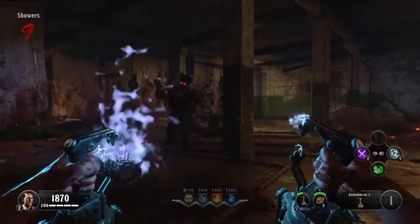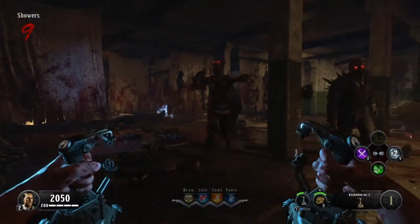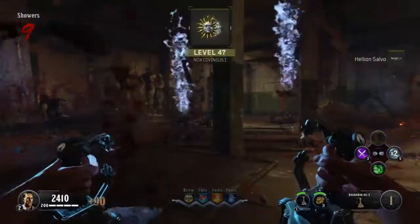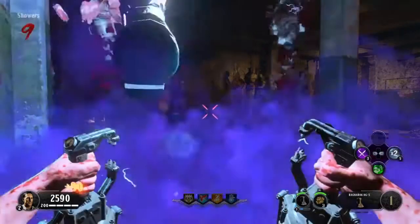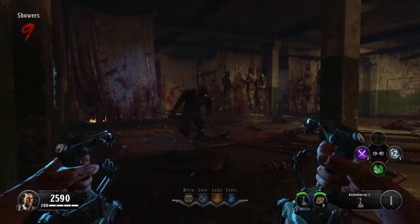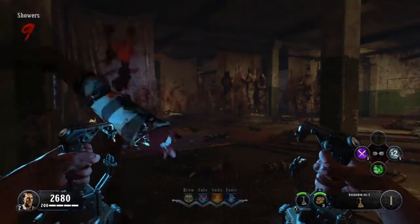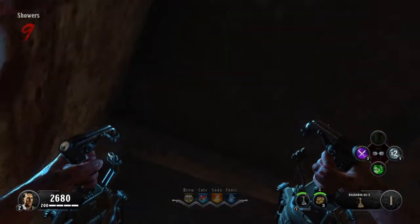Once you're down here, wait for your DG5 to charge up to 100%. Once it reaches 100%, you'll be able to start slamming again. Then go back on top of that window again.